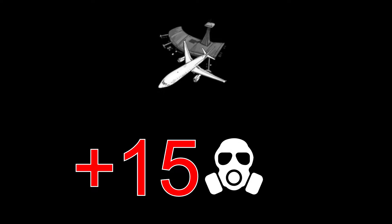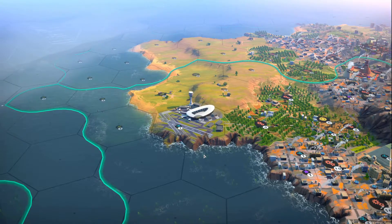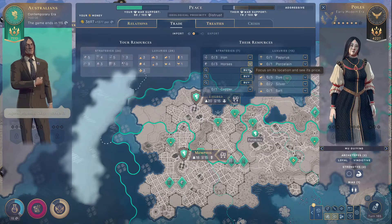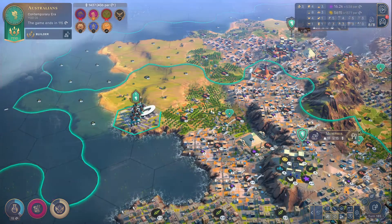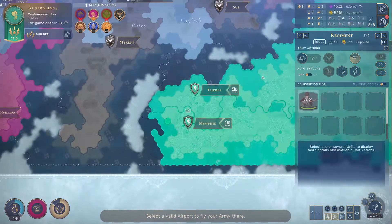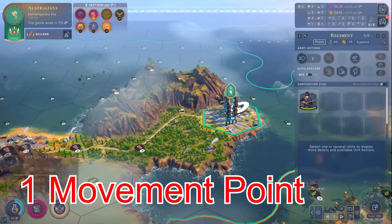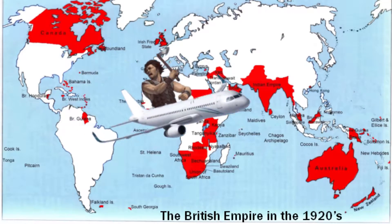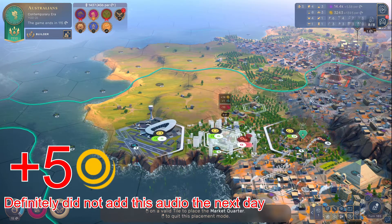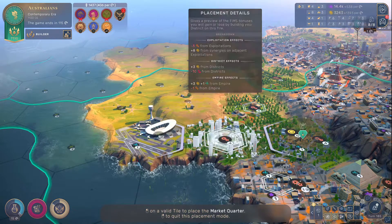Airports cost 15 pollution per turn, which is a lot. Although they pollute quite a bit, they offer a great deal of benefits — pretty much threefold. One: aerial trade routes. The safest way to trade items is through the air. Keep an eye out for my upcoming guide on trade. Second: unit movement. You can move your own units from one airport to another, and it costs just one movement point. That's absolutely crazy — you can move your units across your entire empire. And finally, they offer plus five gold per adjacent market quarter. It's probably worth building at least a few in your empire.